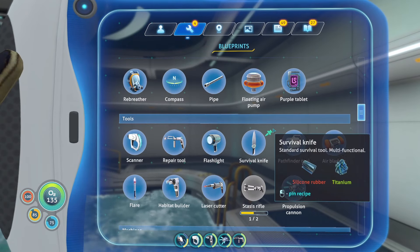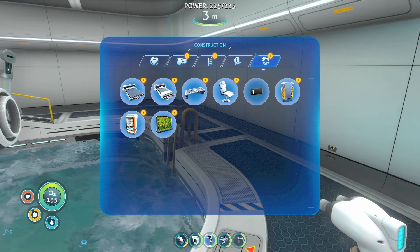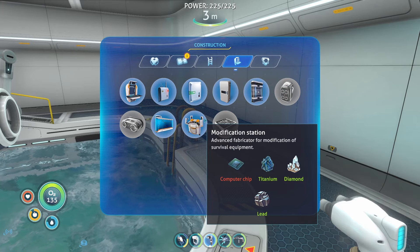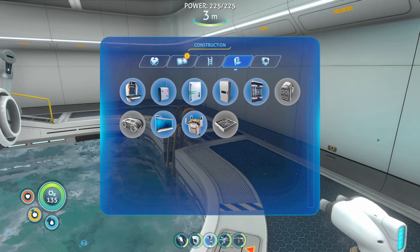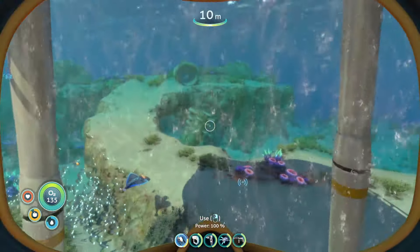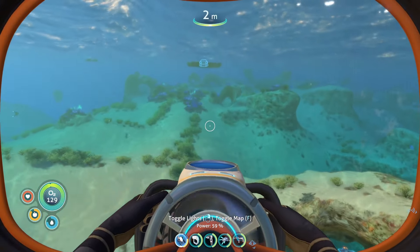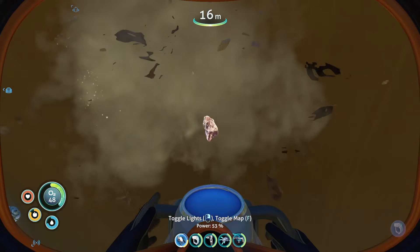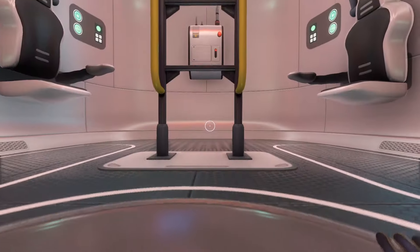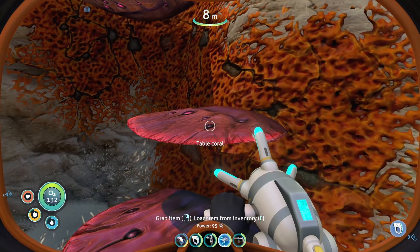Can we make that vehicle upgrade station? Is that something we could do yet? It probably comes with a scannable, and all we need for this is a computer chip. Let's do that - I said I wanted to upgrade before the end of the video. So let's just grab the gold. We need table coral which should be just right here.